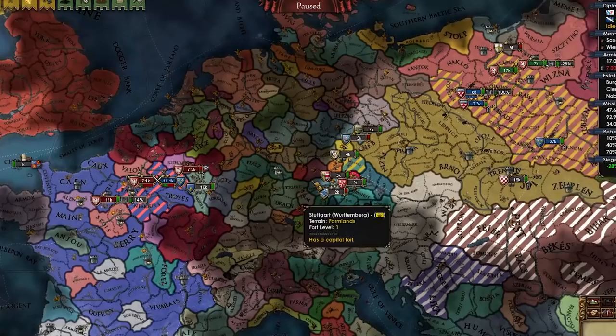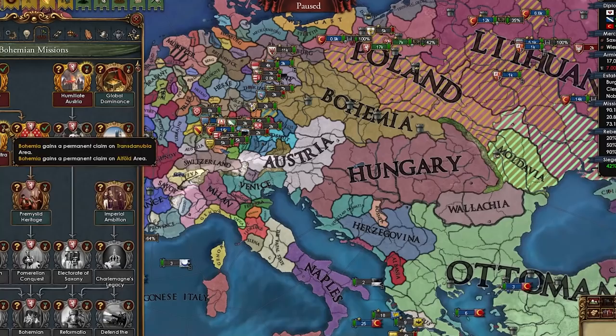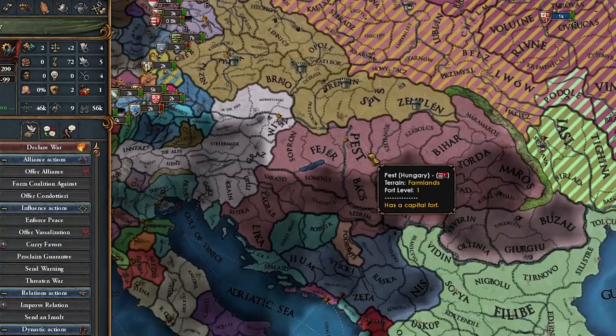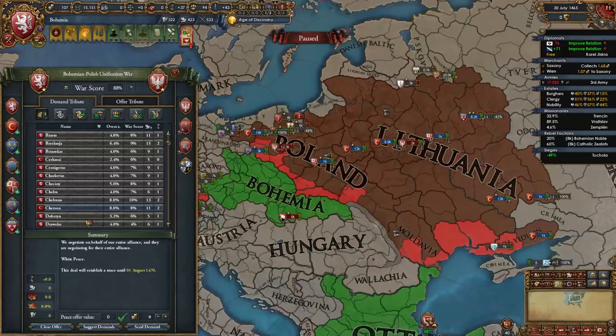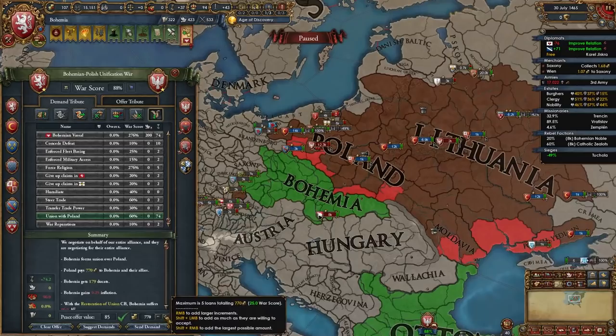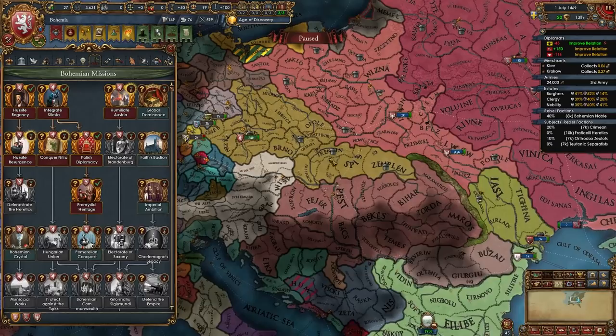Austria PU'd Hungary, so I can't PU them myself — I'll just get permanent claims, and not even on the entirety, just these two areas. So I'm going to have to fight Austria before that and make them release Hungary. We've got about 90% warscore versus Poland, which is excellent — we can PU them. The aggressive expansion... 96. Yeah, that's a bit much, but hey, listen. I don't care. I think I'll care now though.